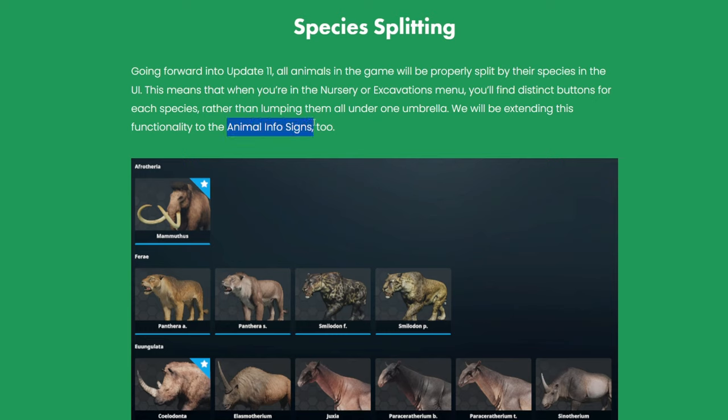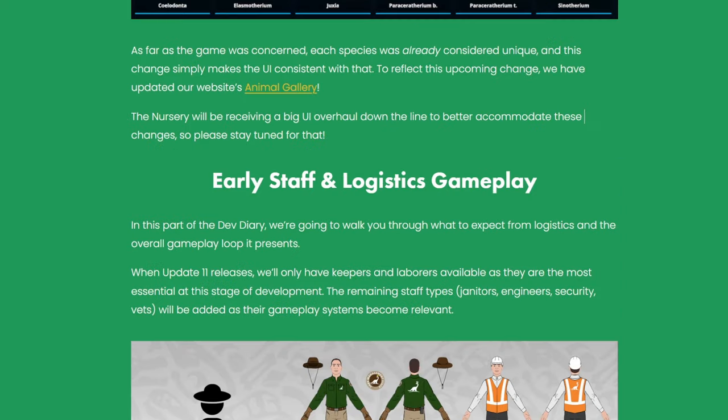They're also going to be splitting up species in the nursery and in the animal information signs. You can see the cave lion — Panthera — has now been split up, and the Paraceratherium as well. This means if you want a specific skin you can just look for it directly in the nursery or excavation menu. Each species was already considered unique, so they want this to be reflected in the UI.